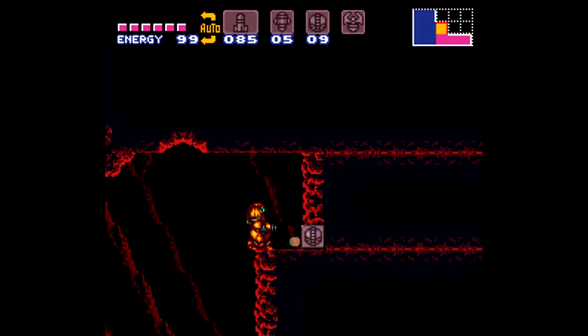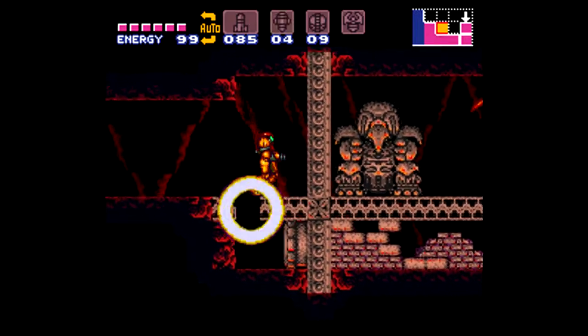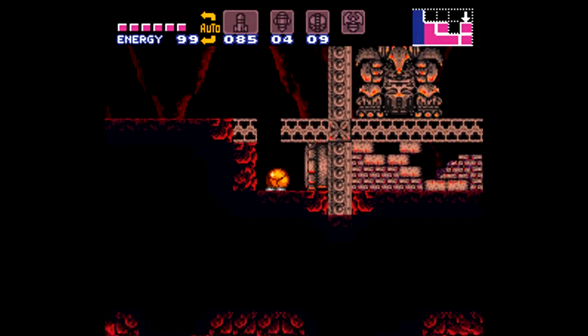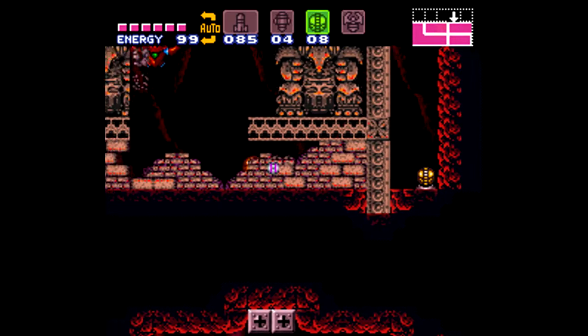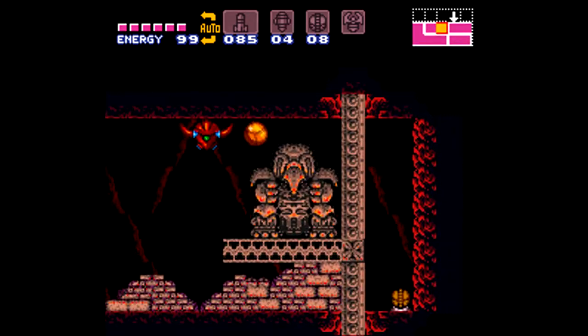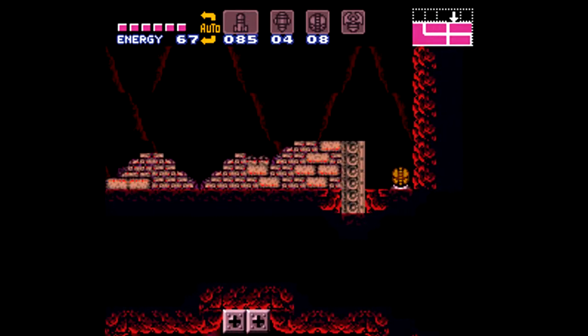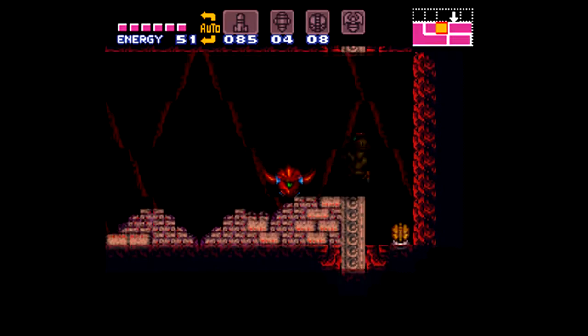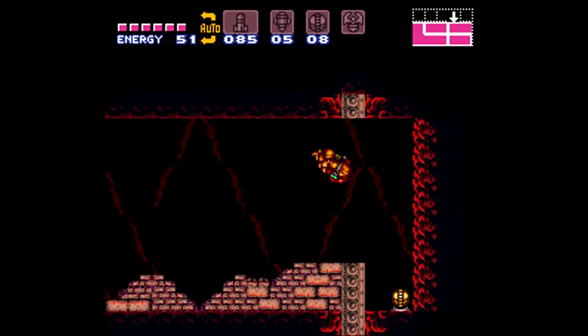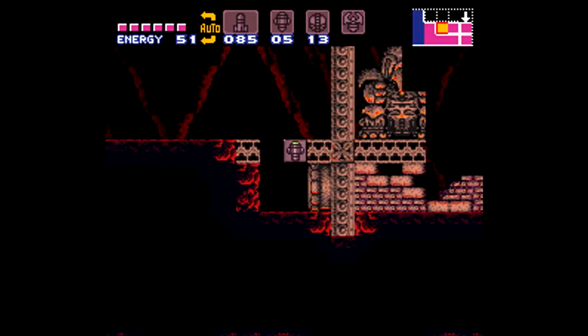I don't even know where I was going with that, but it sounded good. Power bombs show off the blocks — the properties of the blocks. For instance, a super missile block shows up as super missile because I laid a power bomb. That's a nice little thing.